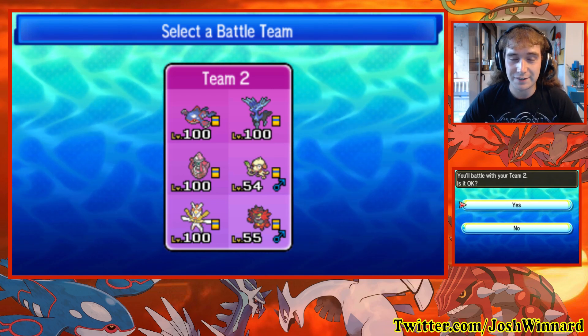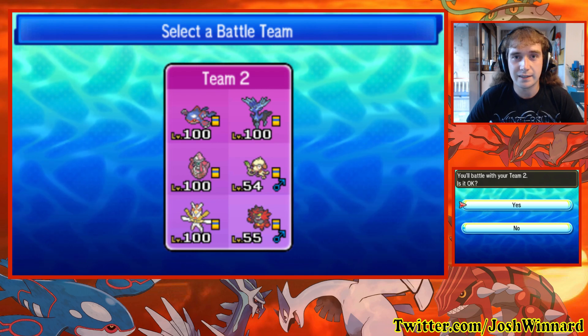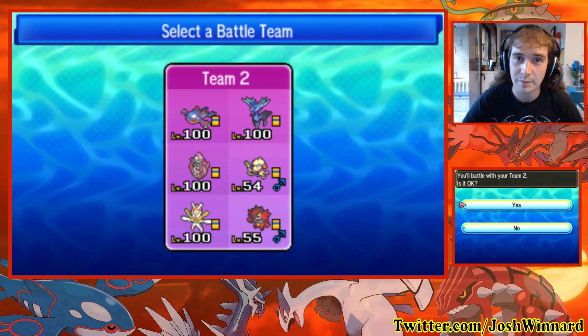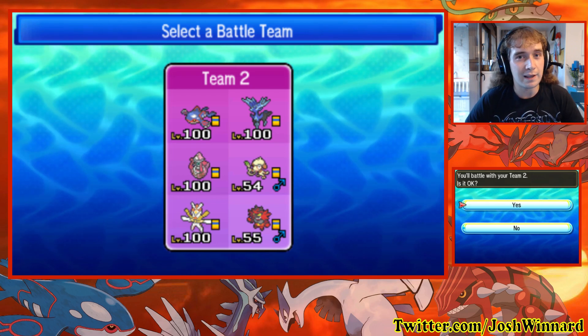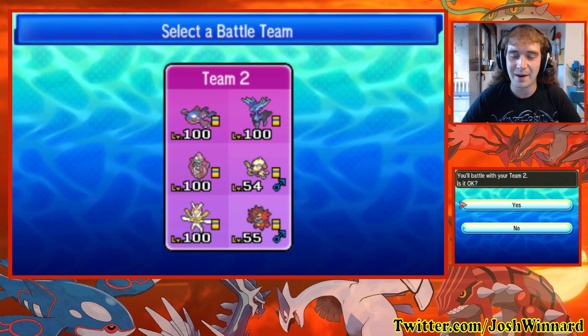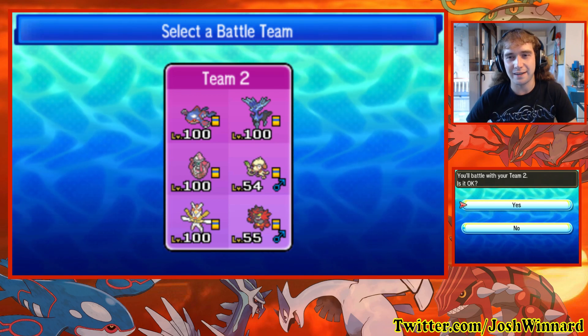My starting point was the Xerneas itself — very standard. We're running the Power Herb. We've got Protect, Geomancy, and Moonblast. No cheeky Hidden Power Fire from my Xerneas, I'm afraid. Pretty standard Xerneas.